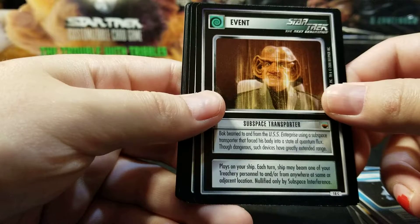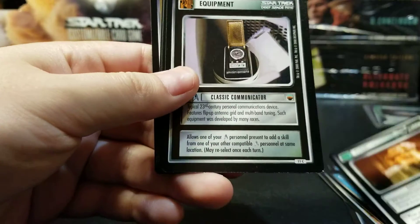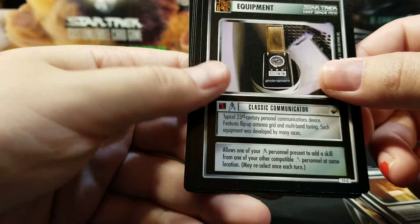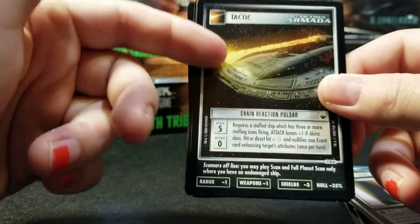Subspace Transporter. Classic Communicator. Chain Reaction Pulsar — that's a really cool looking card.